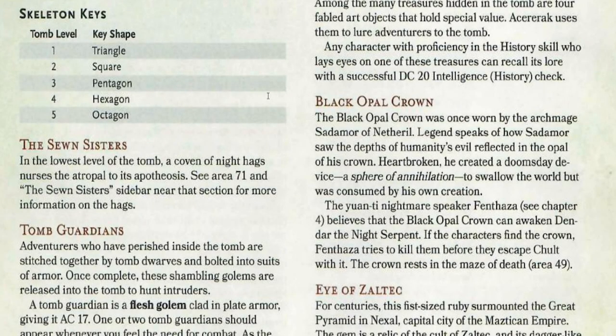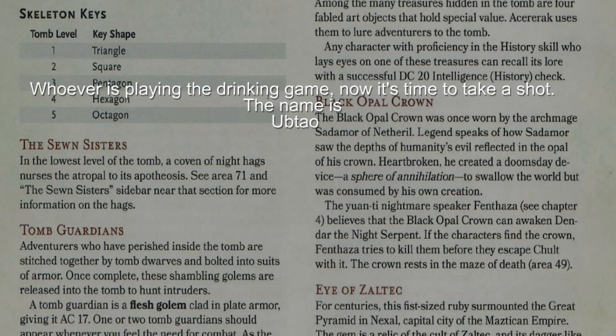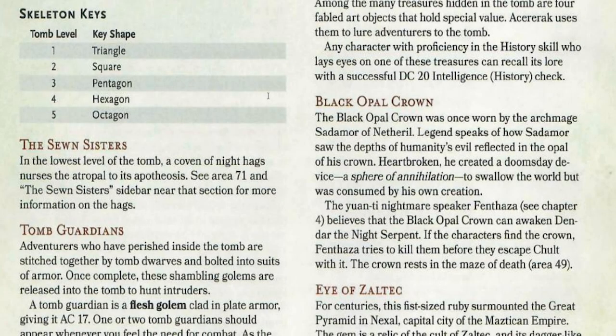If your characters have gone through the Fane of the Night Serpent, which they should have done to enter the Tomb of Annihilation, the Yuan-ti nightmare speaker Fenthaza believes that the black opal crown can awaken Dendar the Night Serpent. If your characters find this crown, Fenthaza is going to hunt them down before they can escape. That's completely up to your discretion — you could make a separate campaign where she hunts the characters after they're released from the Tomb to prevent her releasing this ancient beast. In the lore, Dendar the Night Serpent is the antagonist to Ubtao, who is the god of Chult. There's a really good dynamic here with this black opal crown that potentially could have the power to release an ancient beast.